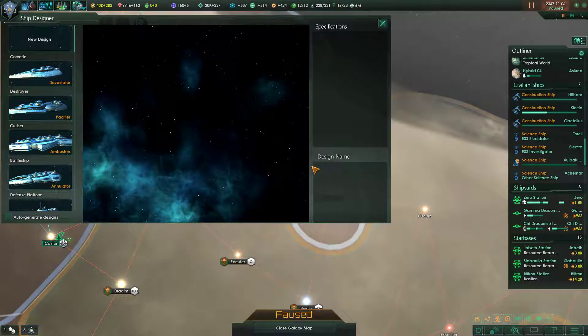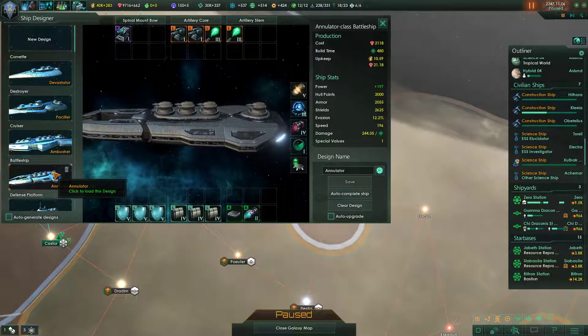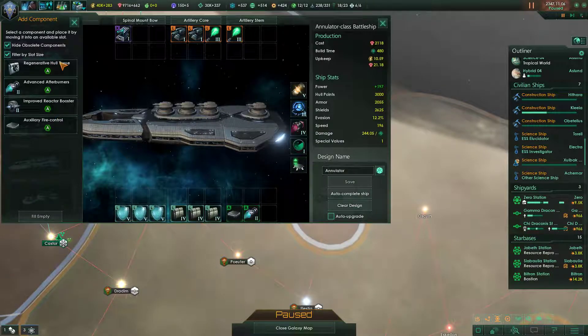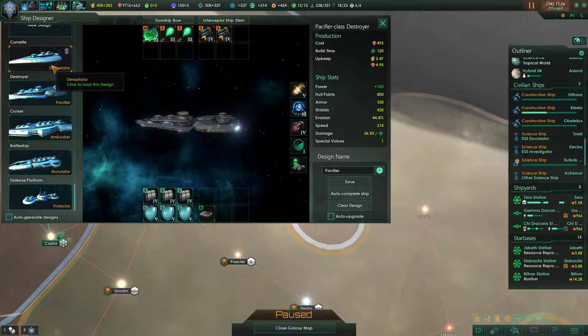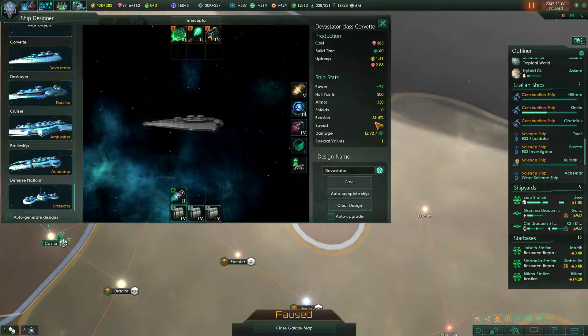Now, with the regenerative hull tissue, do we want to put that on any of our ships? I feel like the answer is maybe — maybe we get rid of the afterburners on our larger ships and just stick in the regenerative hull tissue. It won't restore armor, but it would restore hull integrity. And then we'll leave our destroyers with auxiliary fire control and our corvettes with afterburners, just to keep their evasion chance up high.